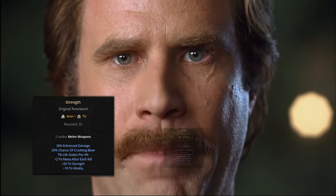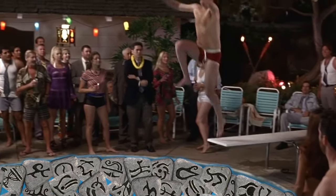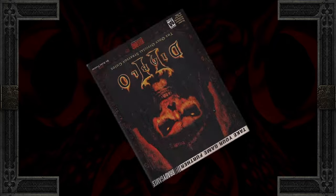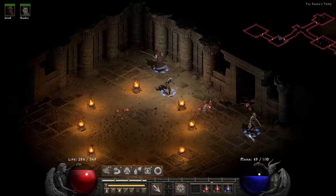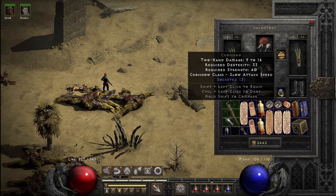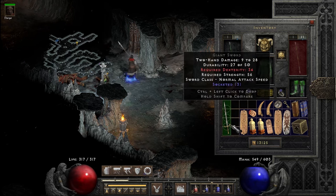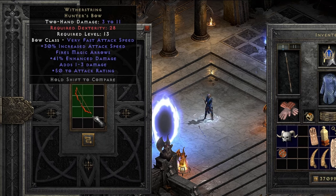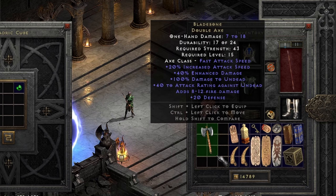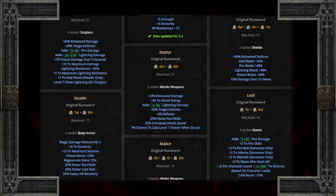But don't worry, we're not cannonballing down the rabbit hole, merely peeking in. I'd like this to serve as an early runeword guide for what socketable items to keep an eye out for for each character, when to look for them, and maybe even what to keep while taking newer characters through normal and into nightmare mode.